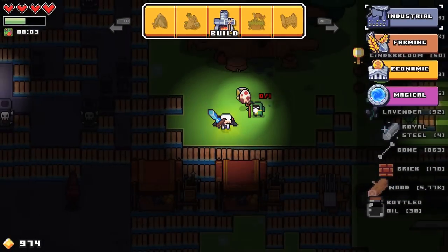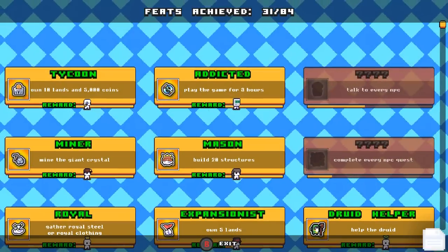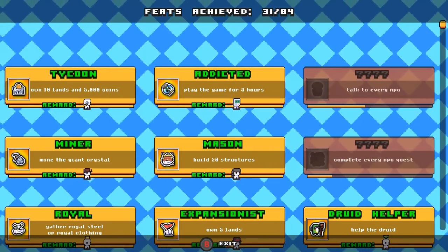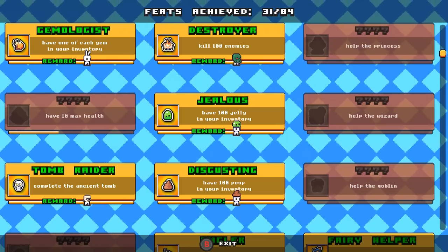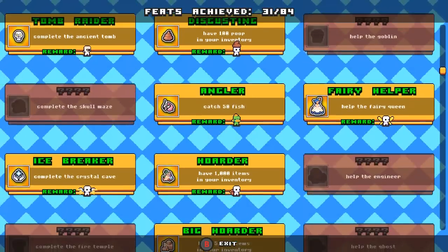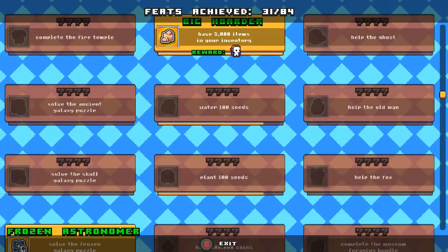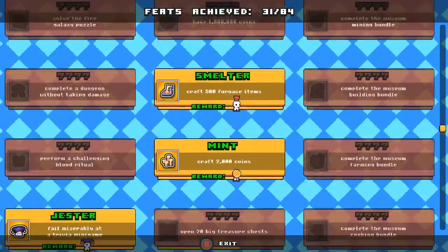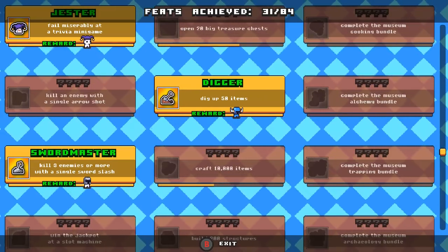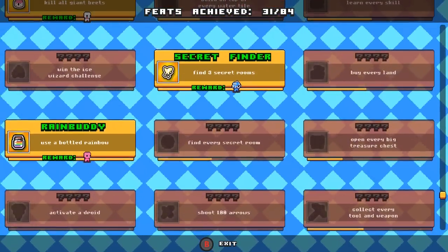I did want to check the feats since I really haven't yet. It's 31 out of 84 — there's a lot of them. We get different clothing for each one, and on the main menu you also get some other rewards for feats. My goal is to eventually get all these done. Some of them are pretty simple, some not so much. I feel like I'll be more motivated once I unlock the place where I can change my clothing.